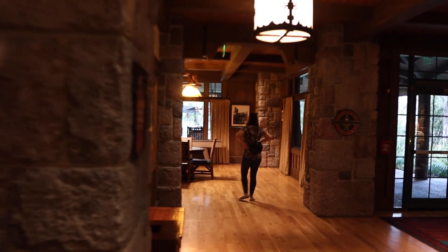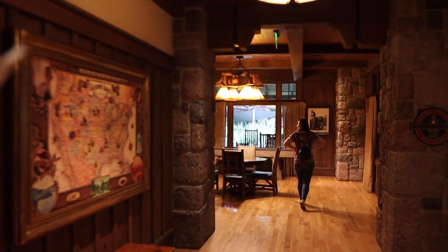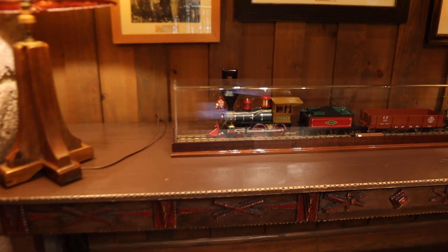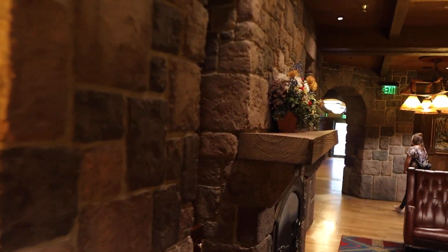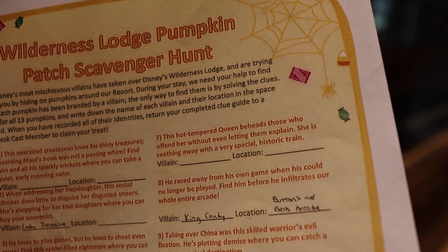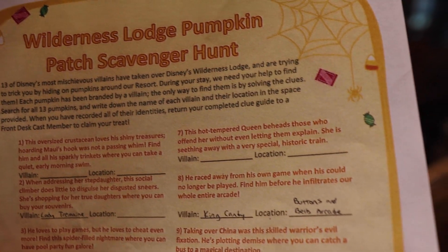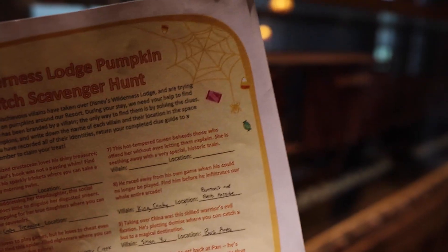And now we just need to find the location that has to do with trains because that's where one of the pumpkins is supposed to be. There's a model train right here of the Walt Disney World Railroad. This clue specifically says this hot-tempered queen beheads those who offend her without even letting them explain. She is seething away with a very special historic train.